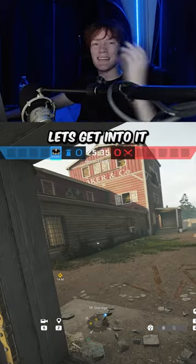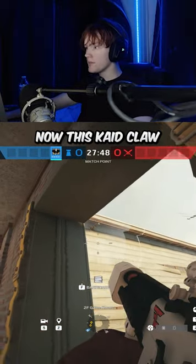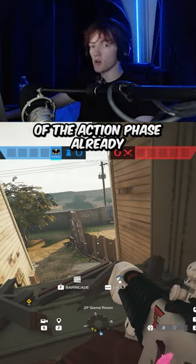These are the top four cade claws for Oregon. Let's get into it. The first cade claw — open this window. All you need to do is throw it to the top left right there. This cade claw will only electrify the right side of this wall, and you only want to throw this if you're sure that they're not outside the window in the first minute of the action phase already.